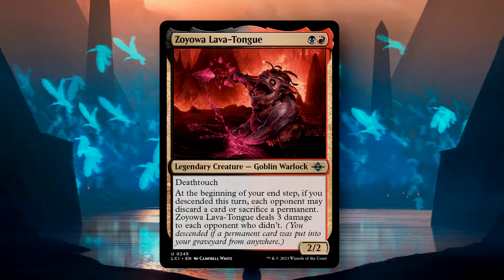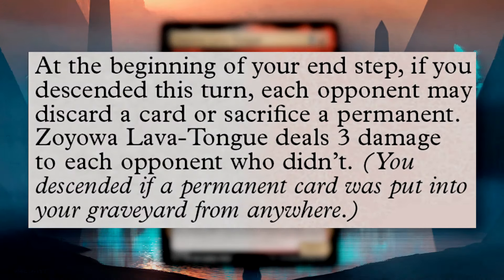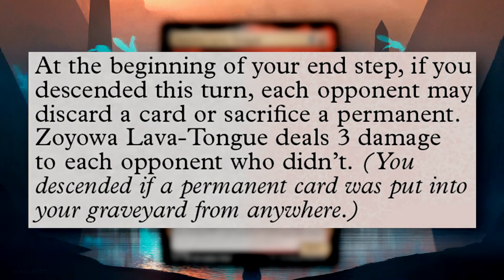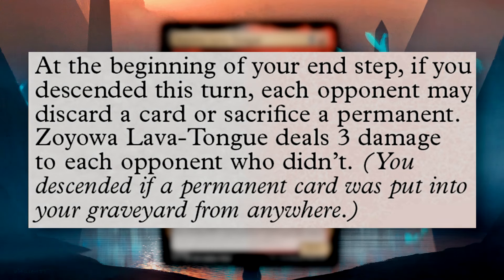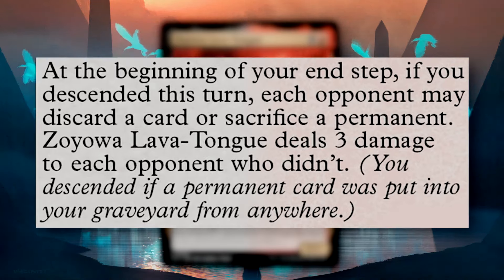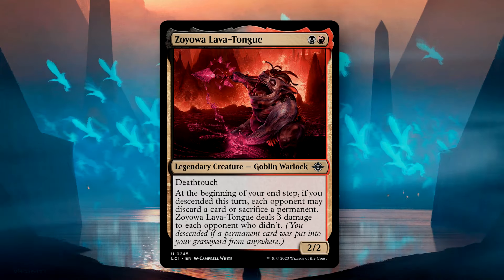This utilizes the new descend mechanic from the set. Descending simply occurs whenever a permanent card is put into your graveyard from anywhere. This could be from a discard effect, mill, sacrifice, or even put from exile into a graveyard, making this a very easy ability to trigger. Just do keep in mind, the cards sent to the graveyard must be a permanent.